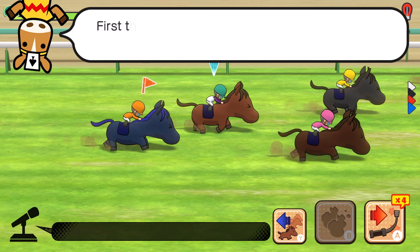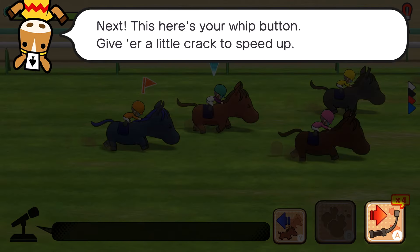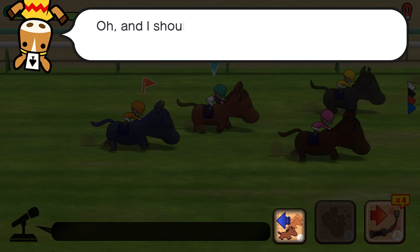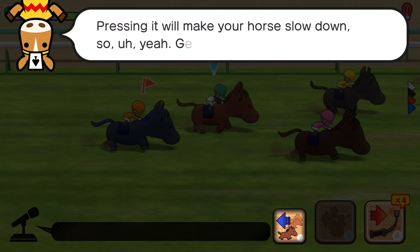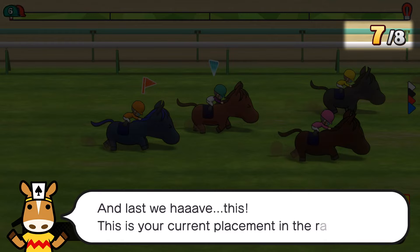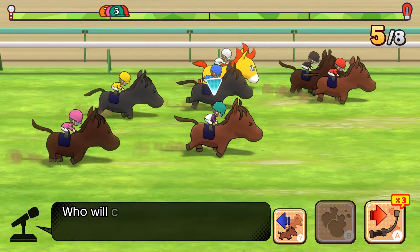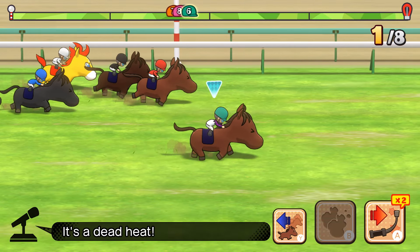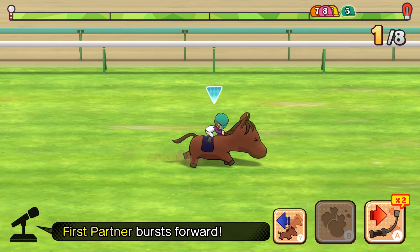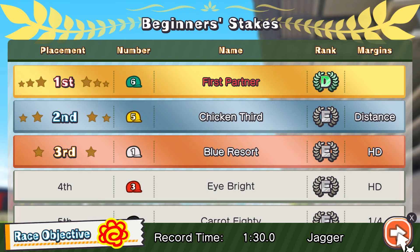Home stretch time! Super important to avoid bumping into horses in front of you. Tilt the left stick up, and we've got our whip button as a fallback. This is our current placement in the race — let's see what we can do. We did it! Pretty straightforward stuff.